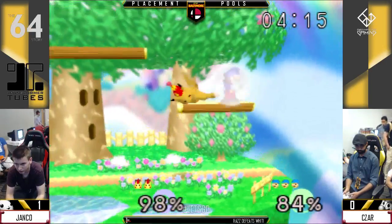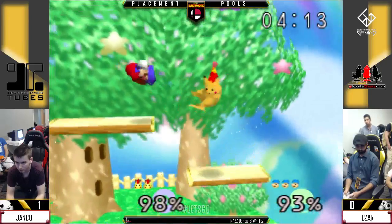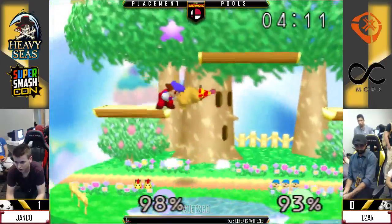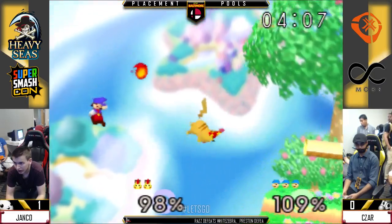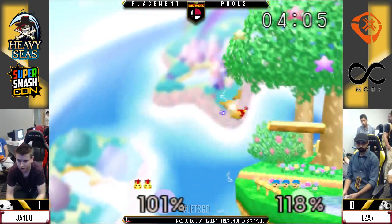Cesar's going pretty far out when Janko steps out. He can just get back to the stage and snap the ledge. Pikachu's definitely the best at going deep just because up B is so quick at getting back to the stage.